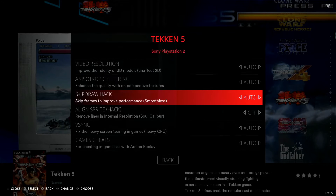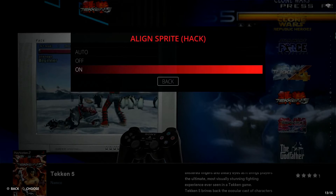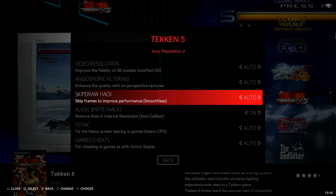Sliding down, you're going to notice an option right here where it says Align Sprite Hack, and right below that it says 'removes lines in internal resolution.' That's exactly what we want to turn on. By default it's always going to be turned off, which is fine — you don't want to enable this for an entire collection because the majority of your games don't need it. So you're just going to do this on games like Tekken 5 where you're experiencing those vertical lines. Slide over and change this to On using your D-pad, or select the line and pick On from the dropdown. Either way, it does the same thing — just make sure that Align Sprite (hack) is now turned on.